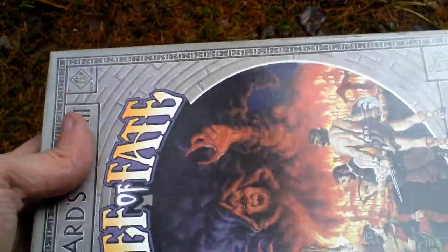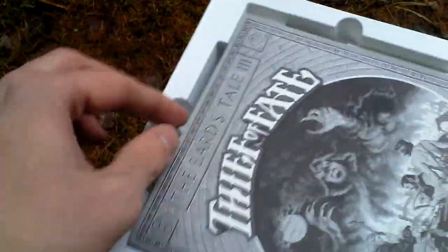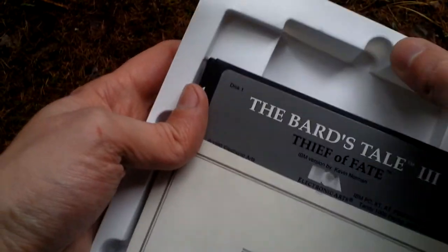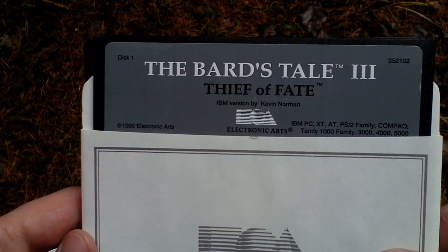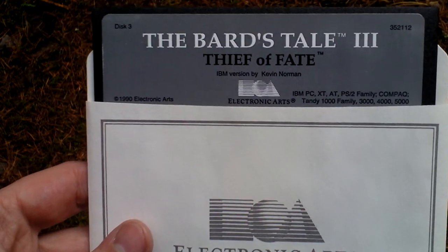Now I open the box and let's take a look inside. First of all there is the game itself. It comes on three five-and-a-quarter inch discs: disc one, disc two, disc three.